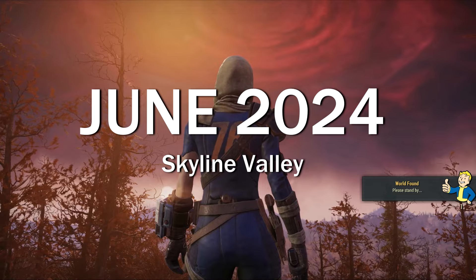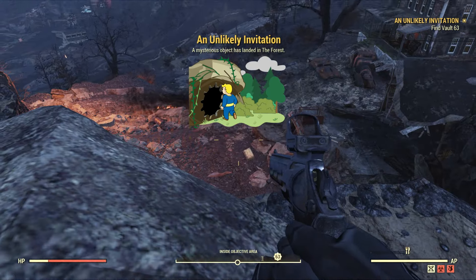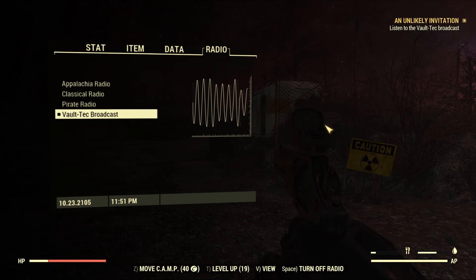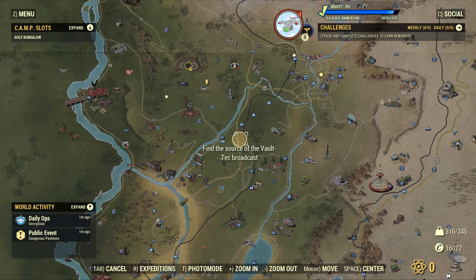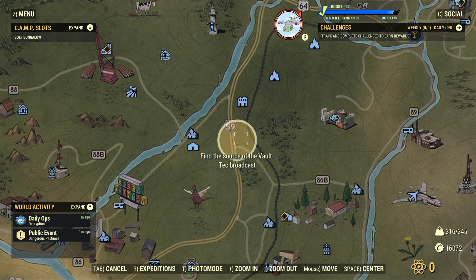I think a lot of people are going to be happy with this. The Seeking Shelter quest is a chain quest which all starts from the first Skyline Valley expansion quest, called An Unlikely Invitation. Upon entering the wasteland you'll get this quest. You just have to open up your Pip-Boy, go to the radio tab, and listen to the Vault-Tec broadcast. After that you need to find the source of the Vault-Tec broadcast, which is shown on the map right here. I don't want to spoil it too much so you guys can experience this story and missions for yourself.